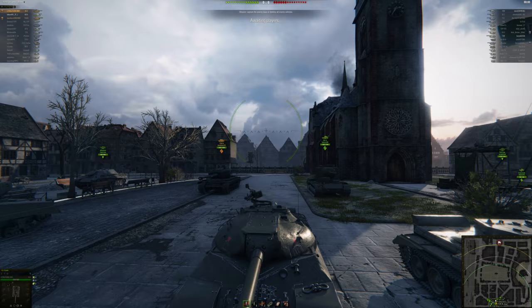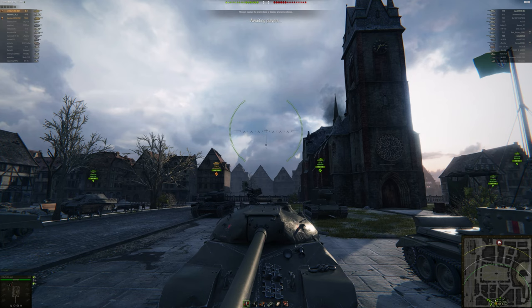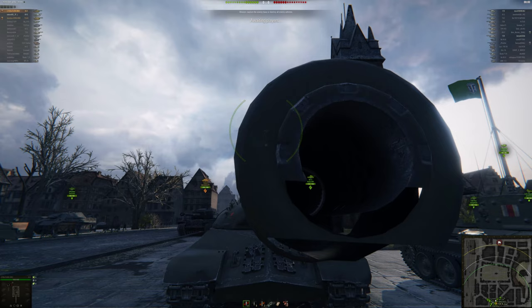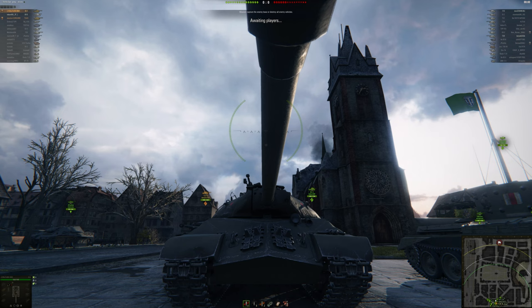Let's say something about the stats. You all know, I think, the IS-3 — the infamous IS-3. It used to be amazing. Now it's still amazing, but it's not that overpowered how it was back then. The IS-3 has like 110mm of armor on the upper glacis.